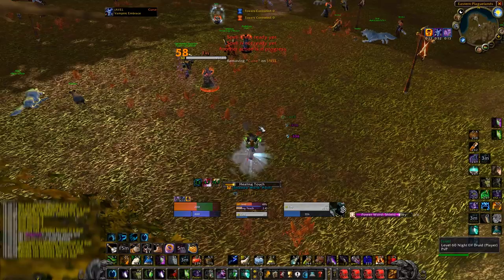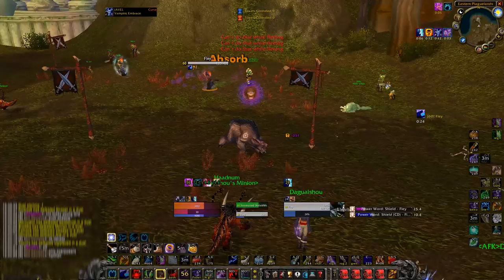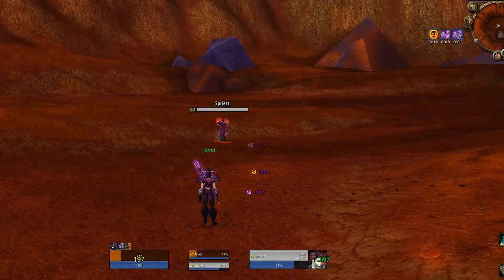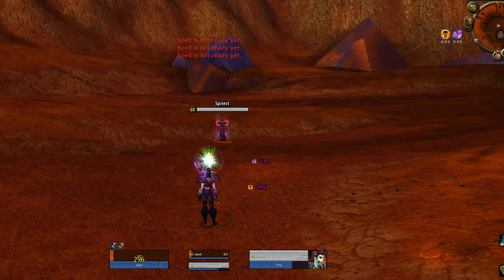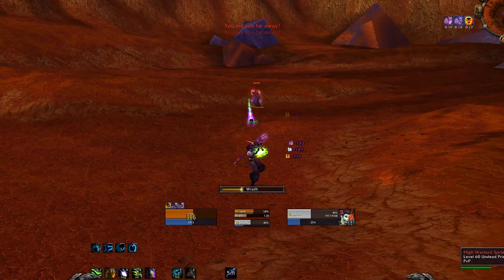Mind Flay is a 24 yard spell, so it's easy to outrange. When the silence is over, they will likely try to move in for a fear to break your next heals. Stay at range and use short cast time Healing Touches when this happens. You will also probably be low HP and might want to Nature's Swiftness heal yourself following the silence. It's crucial that you wait for the previous global cooldown to end before you cast NS. If you do not wait, you will end up buffing yourself with NS and risk having it dispelled for the remainder of the GCD. If you wait until the GCD is over, Healing Touch will be cast instantly together with the NS, assuming you have the macro set up.